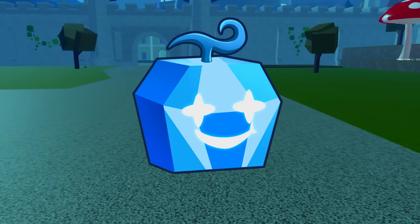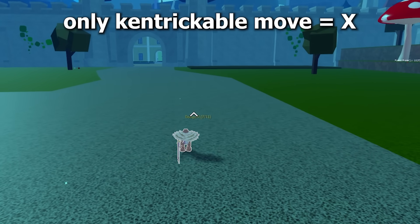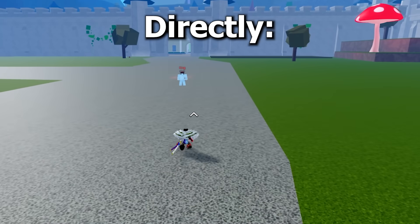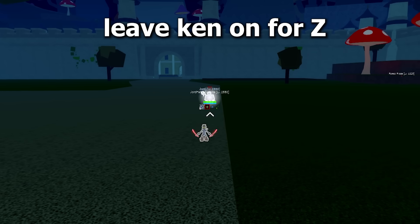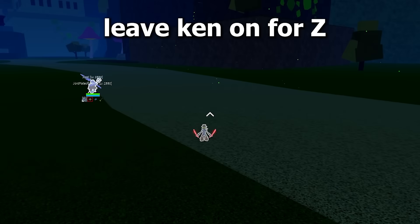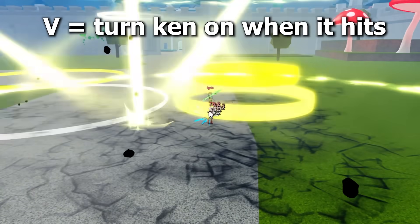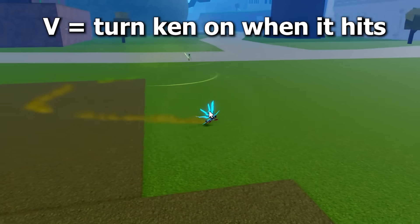Diamond: the only Kentrickable move for Diamond is X. If it hits indirectly you can dodge it, but if it's direct then it breaks Ken. Light: you can Kentrick the Light Z by either keeping it on and dodging it, or turning Ken on after it hits you. V is also Kenable — you can just turn your Ken on after it's used.